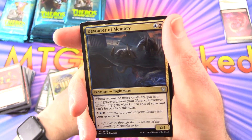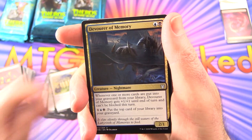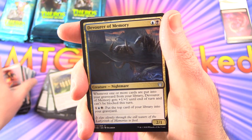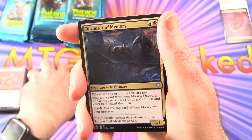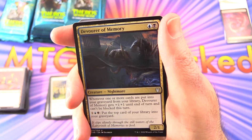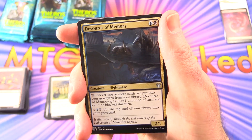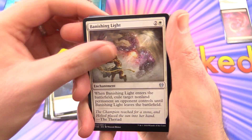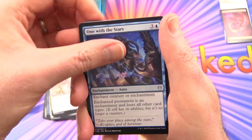Shadowspear — Legendary Artifact Equipment. That fits in nicely with the lore. Unfortunately the lore was only a handful of paragraphs and they didn't expand on that. What do you think of that? I think it's a bit shoddy — I wish they'd had a novel or something to expand on all the lore. Next we have Devourer of Memory, Banishing Light, and One with the Stars.